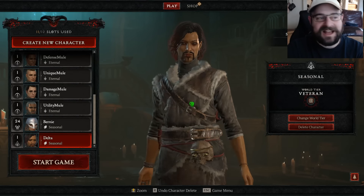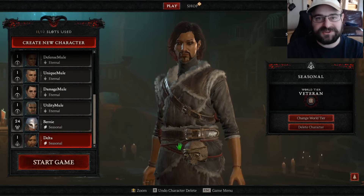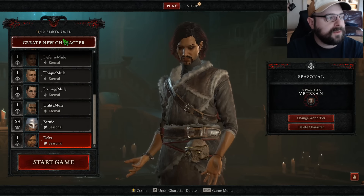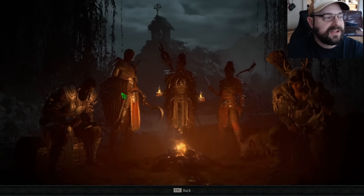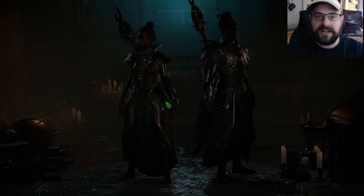I already have my 'passion pirate' — my new fire sorceress that I've made in the season — but I just want to show you quickly what you're going to want to do when you make a new character in the game to make sure that you're getting the settings right when you load in.